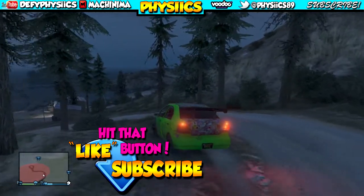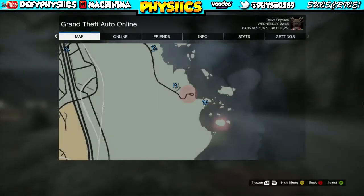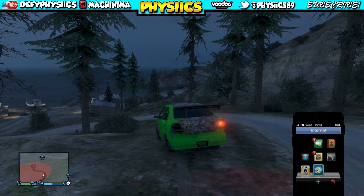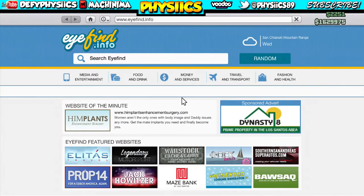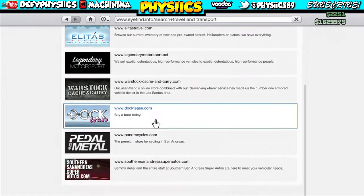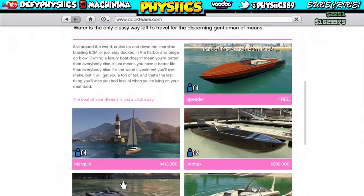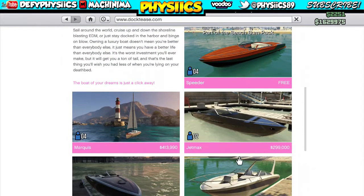Here's what we're gonna do. You can see here on the website — the boat is actually in Travel and Transport. You go down to where it says Docktease, scroll down to the bottom, and you'll see the Jetmax.